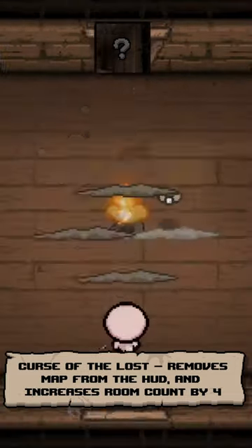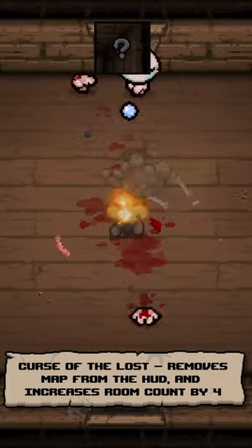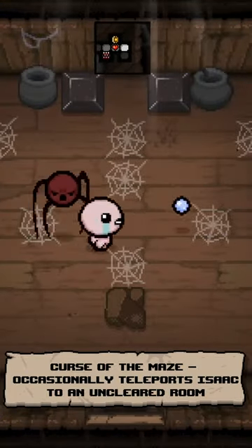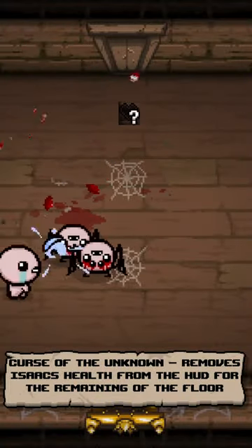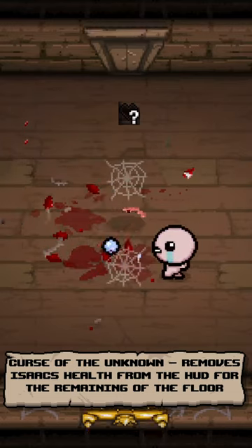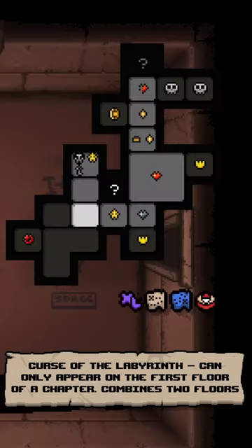Curse of the Lost: removes the map from the HUD, similar to the amnesia pill, and also increases the possible total room count by four. Curse of the Maze: entering a new room will occasionally take Isaac into an uncleared room. Curse of the Unknown: removes Isaac's health from the HUD, making you unable to see how much health he has for the rest of the floor.